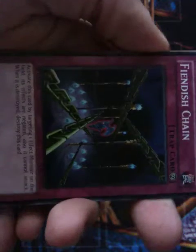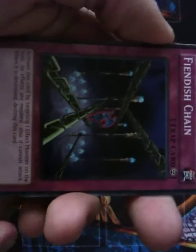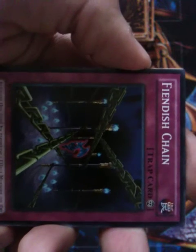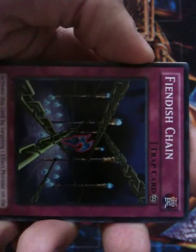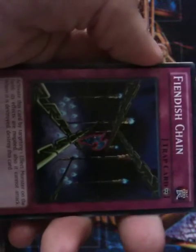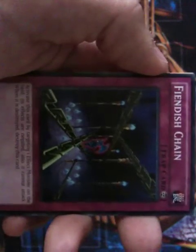Fiendish Chain: activate this card by targeting one effect monster on the field — its effects are negated and it cannot attack, and when it is destroyed, destroy this card. It's really good to have on the field to protect you because monsters nowadays are nothing but effects. This is like a Nightmare Wheel or Spellbinding Circle — very good to have.